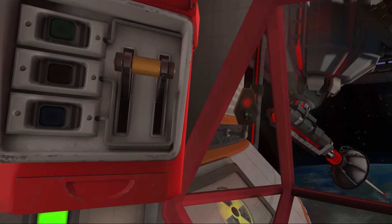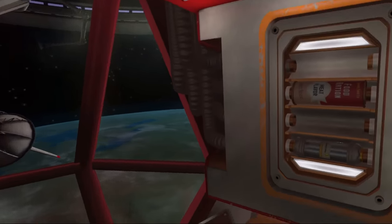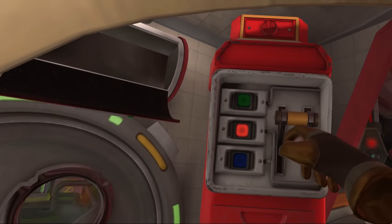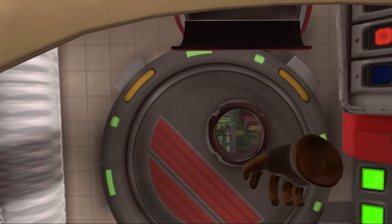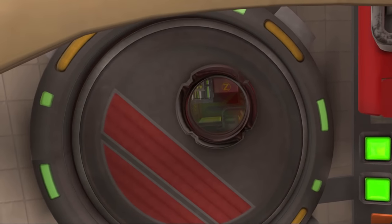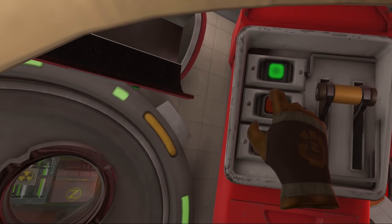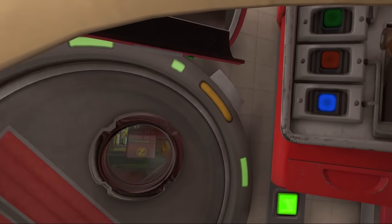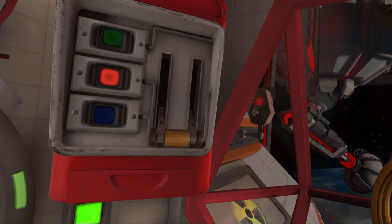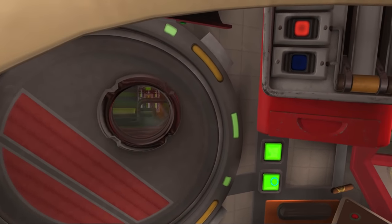She's reading my file to herself — we need to act fast. I put the helmet back on and use the gravity control to navigate the red container toward me. Green is up, red is forward. I fumble with the controls — blue, red, green — but eventually manage to get the red container over to me.